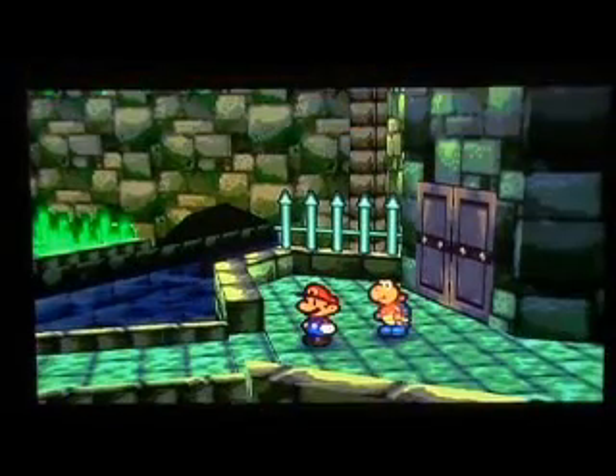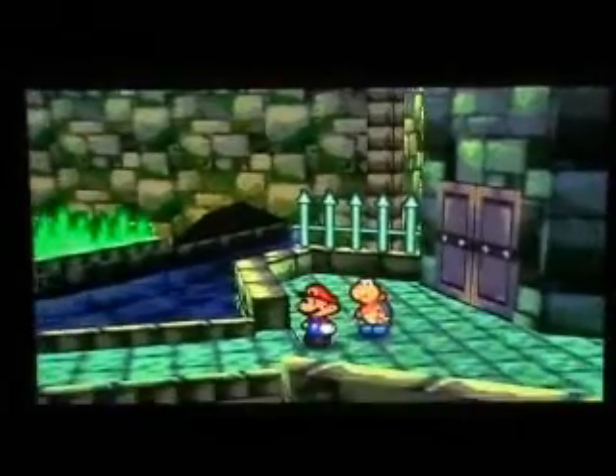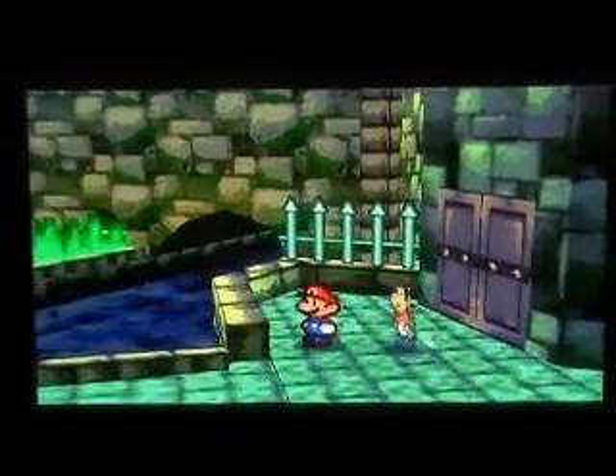Hello all and welcome back to Let's Play Paper Mario. In the last part we got our new partner, Cooper. And in this part we're going to be going inside Cooper Brothers Fortress. So yeah, we're going in.